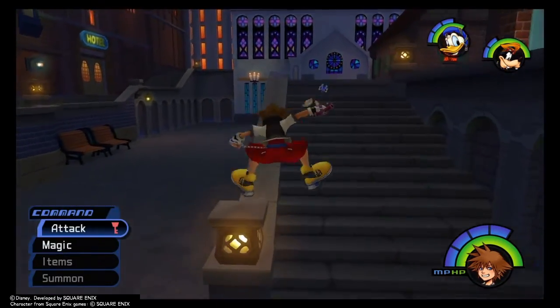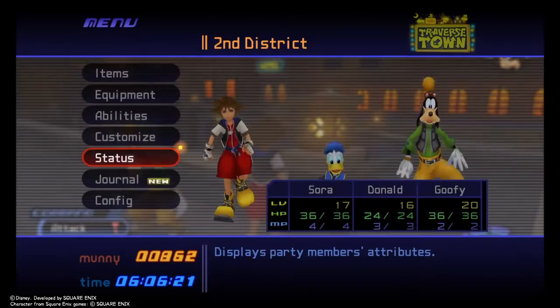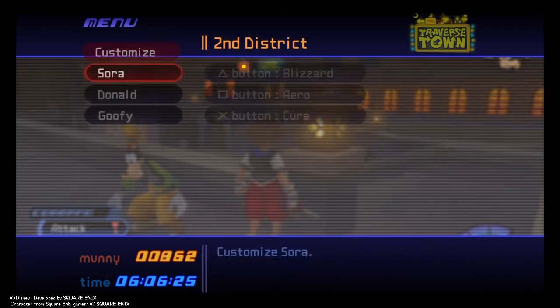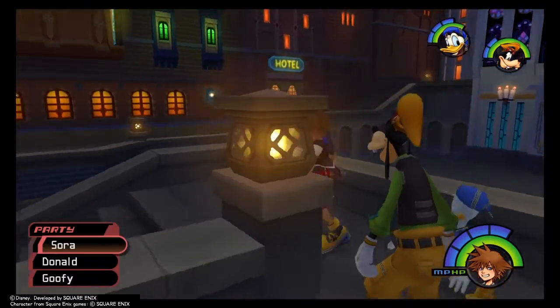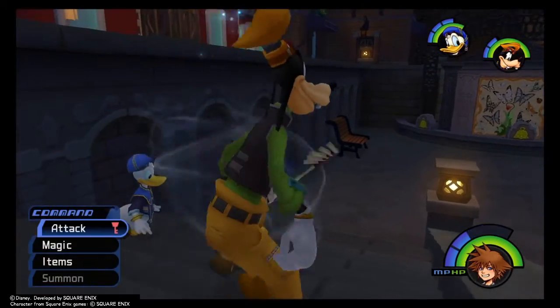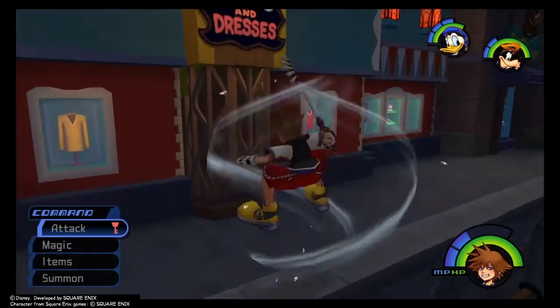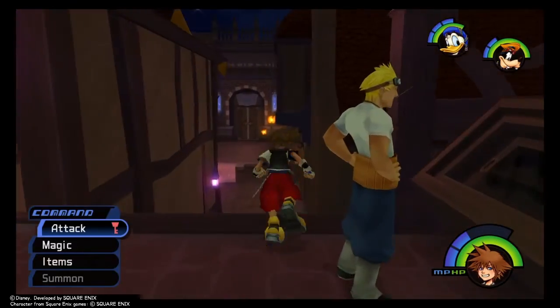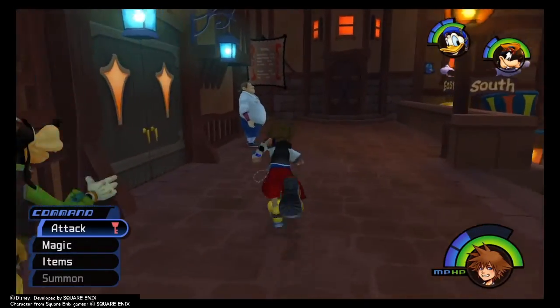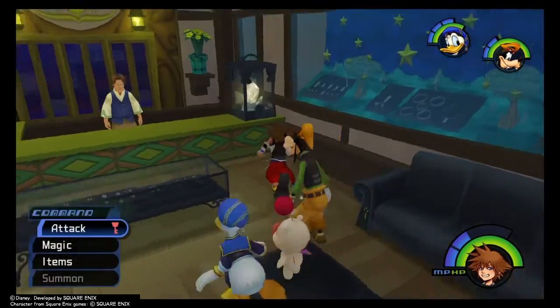There's our Navi Gummy, which is going to allow us to carry on to the next world. I think I've been finding Blizzard just slightly better than Thunder, so I'm going to swap that out for Aero. What this spell does is you can cast it on yourself or any member of your party, and it creates a barrier that lasts a certain amount of time and blocks some damage. As you level it up, the barrier starts to deal damage back to enemies. Later in the game it pretty much becomes about balancing having Aero up all the time, making sure you have magic for Cure if you get hit, and then trying your best.